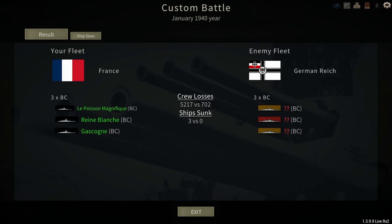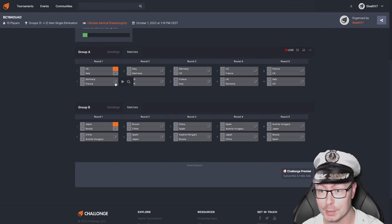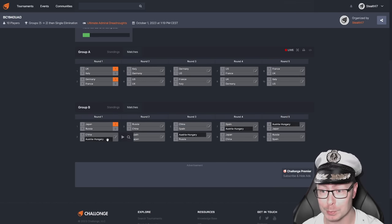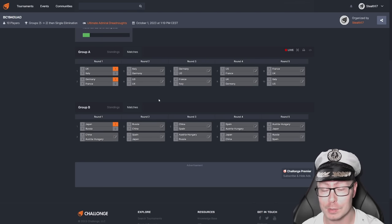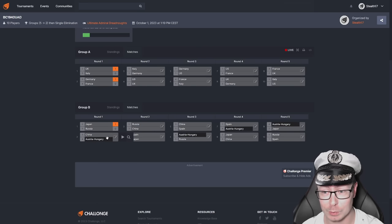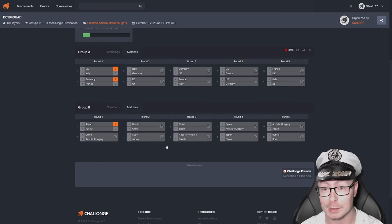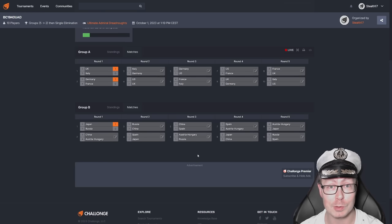I did not exactly expect this outcome — I thought the French would at least be able to take out one of the German ships. So we're back to the results screen, where Germany has scored a point against the French. This means UK and Germany are now tied, and both France and Italy have lost a match. Next battle coming up is going to be China versus Austria-Hungary — both have interesting designs, more average, less odd than some of the other ships we've seen in the B pool with the Japanese and Russian ships. I'm interested to see how it goes. Let me know your thoughts down below in the comments. If you want to support my work, please hit the join button. Don't forget to subscribe — there's a lot more battles coming up. Thanks for watching, hope you enjoyed it, and I'll see you soon for more battles.